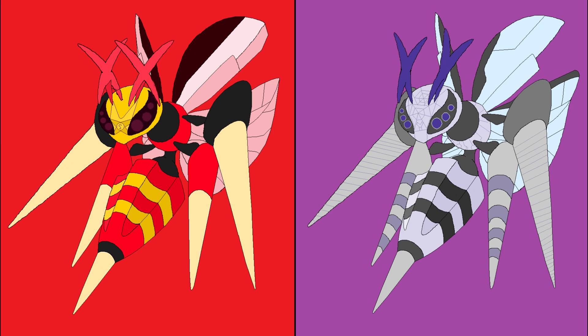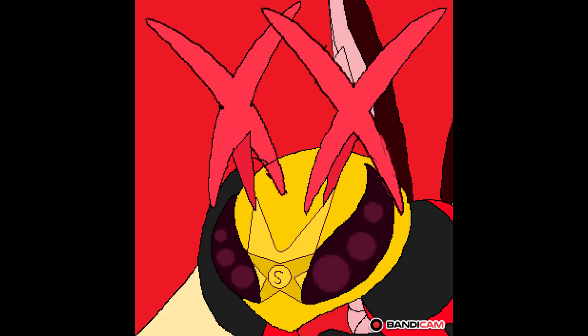Hello to everybody who wasn't patient enough to watch the entire thing — here is a short summary. On the left side you can see the past version of Mega B-Drill. Its antennae look like the letter X, and on its forehead there is a small X containing a small S, to show Scarlet and that this is the X version of the evolution — similarly to Charizard, who has a Mega Charizard X and a Mega Charizard Y.